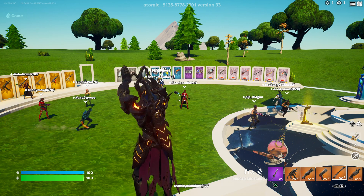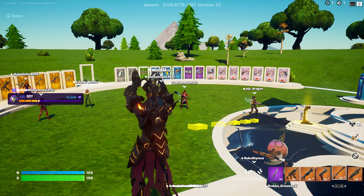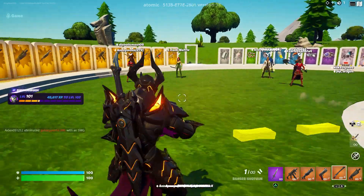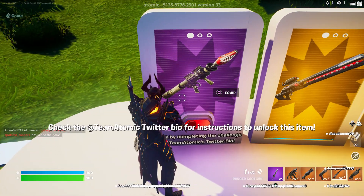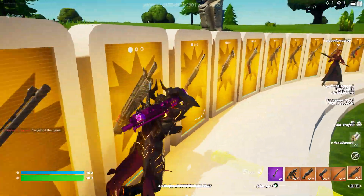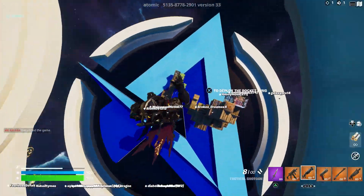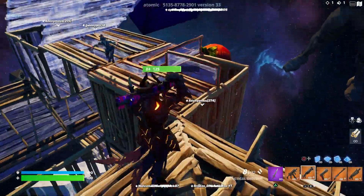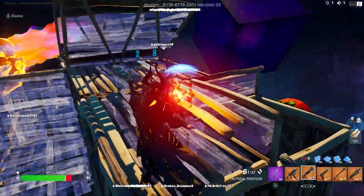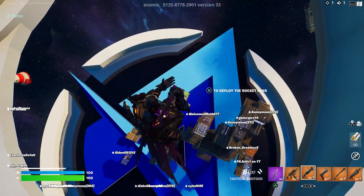Next, jump back down and come over here to equip the RPG. If you can't equip it, that's fine — jump down again, do the emote, then jump down again to try to get the skin. Open your glider and make sure you eliminate at least one player. If you get killed, that's fine — just get at least one more kill and then we'll do the next secret Alia challenge.